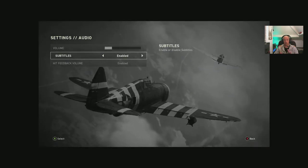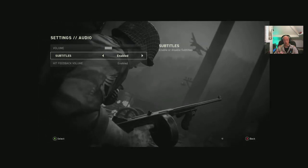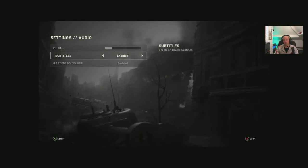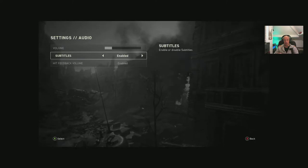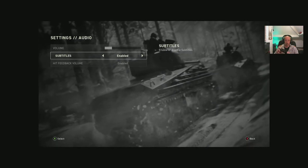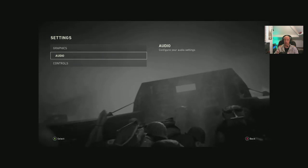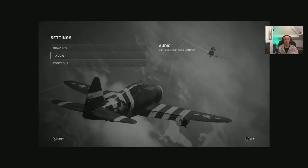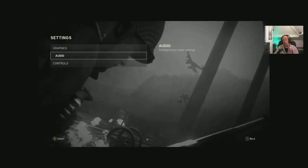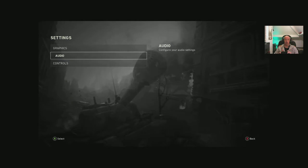Audio settings are bare bones: volume, subtitles enable/disable, and hit feedback volume — that's it. There's no home cinema, headphones, stereo, 5.1, 7.1, or Dolby Atmos setting. I had it plugged into a 5.1 Dolby DTS system and nothing changed — it was still in stereo. If you've got surround sound working on this game, please let me know in the comments, because it appears to be just a stereo game.